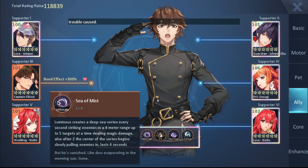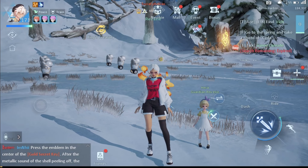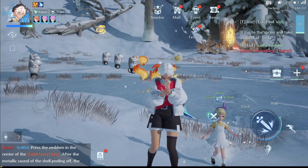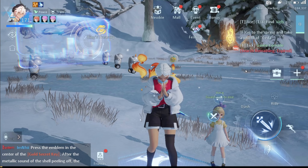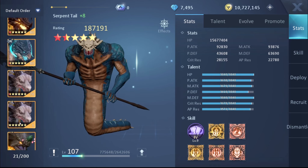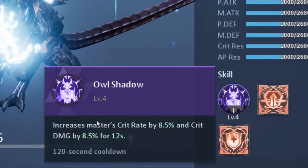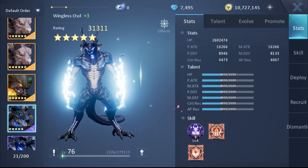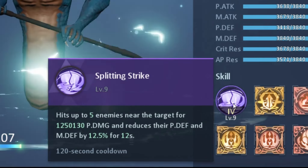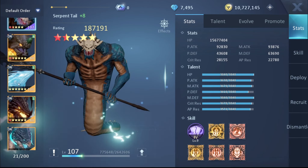For allies, there are two main types you want for this class. First, allies that increase your damage — specifically any ally with a passive that increases critical damage, like Eric. Any ally that increases damage generally is also acceptable. Second, allies that can control your opponent — for example Luminous Captain with the vortex passive that drags opponents to the center. So prioritize: control allies, critical damage allies, and damage-increasing allies.